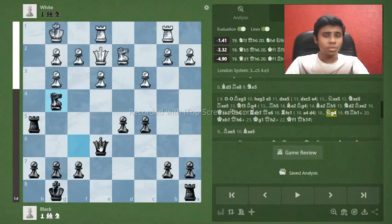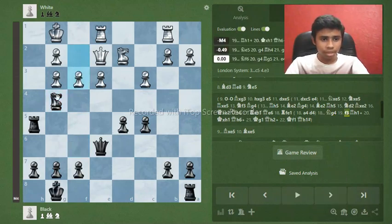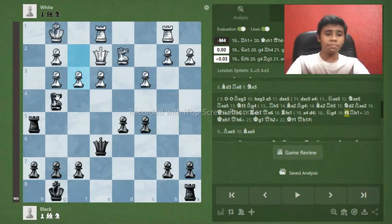In chess, when you start getting attacked you panic, and when you panic you make wrong moves and lose the game. That's exactly what happened — my opponent did a desperate move with f3, trying to remove a piece. After my one move, my opponent resigned. Can you find that move? It's mate in four — pause the video and find that amazing sequence.